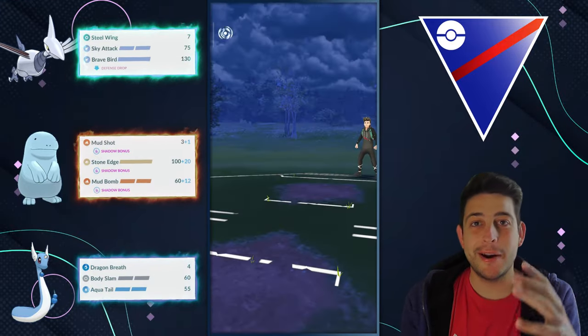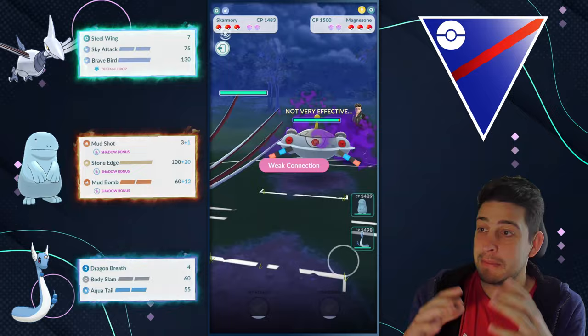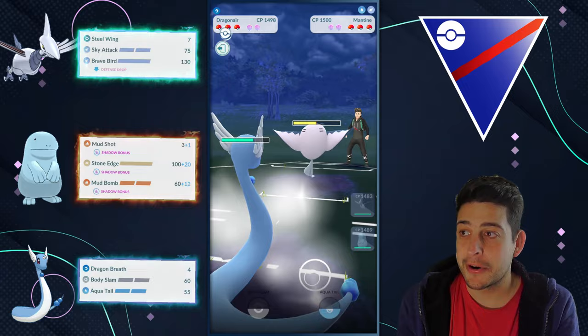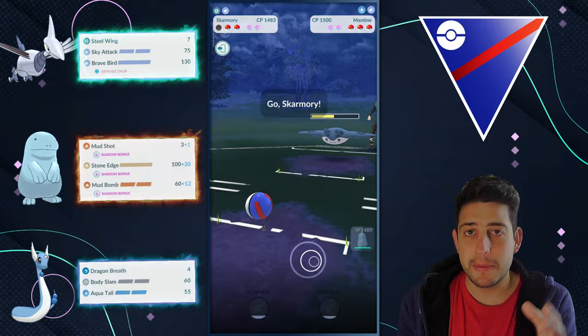This is one of the best teams you can use for Open Great League, mainly because of the very solid core that Skarmory plus a Mad Boy can form. Today we're gonna dive into Open Great League with those two Pokémon plus our Dragonair on Safe Switch mode, and we're gonna check out this team on various very bad lead instances.